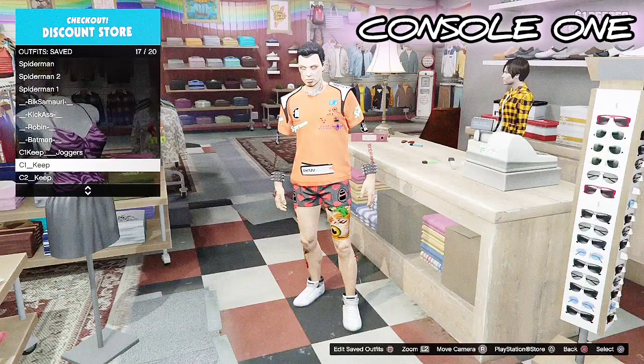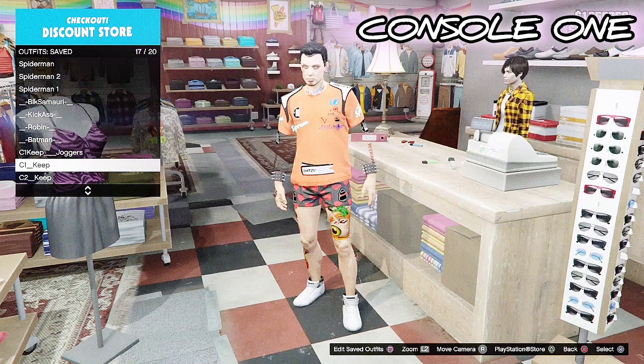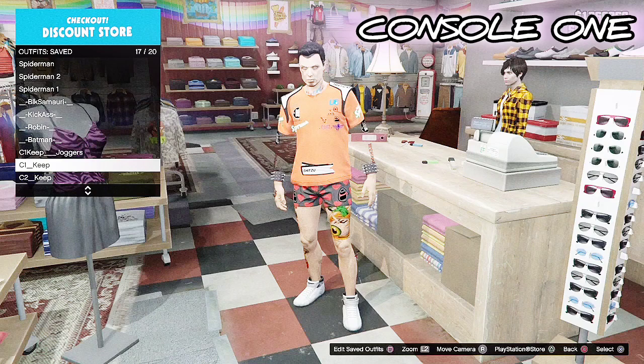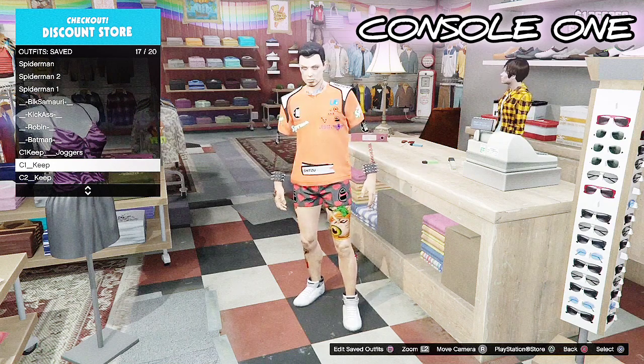Hey, what's up you guys, it's Barcode Batty and I'm back with another awesome GTA 5 glitch tutorial. This is the C1 keep and the C2 keep for your male character. I've already done C1 keep and C2 keep for the female. Requirements for the male: you're gonna need two consoles and you're also gonna require a net cut, so you can go ahead and lock up your console.